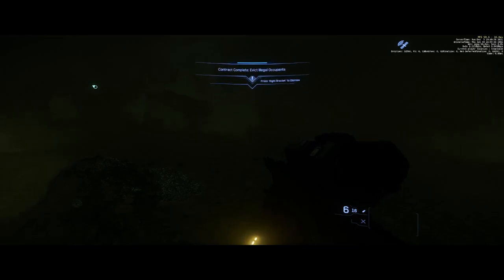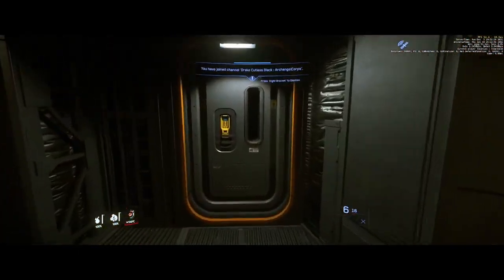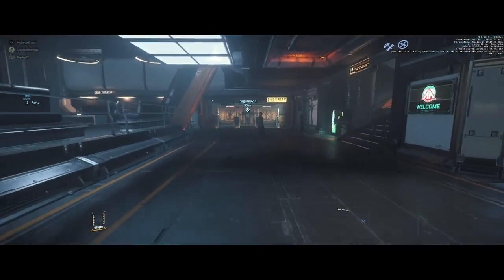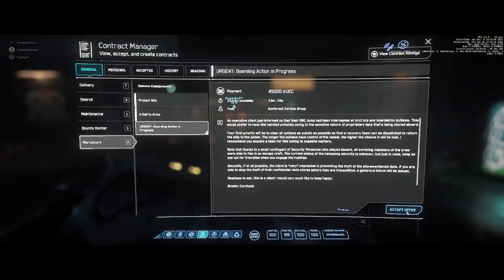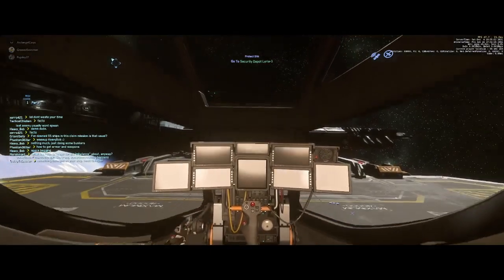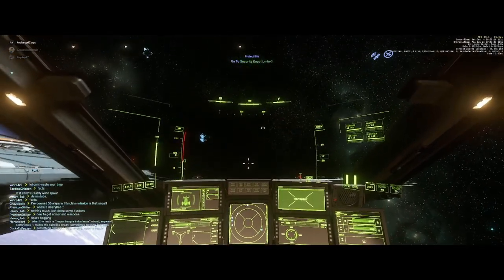Now that all targets are dead, we make our way back to the surface to find a bunker mission. We grabbed some Nova members to team up for the bunker mission and the 890 mission. Now looking for the Protect Sight mission: bring up your Moby Glass, go to the contract manager. First accept Call to Arms for extra credits on hostiles, then look for the Protect Sight mission. This is the main bunker mission in the Stanton system. You have to remember there are two NPC types: enemy NPCs always in teal and red outfits, and security NPCs whose armor varies by system.